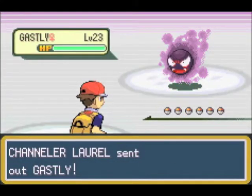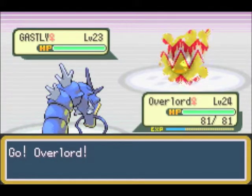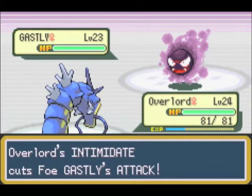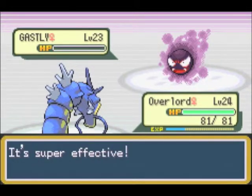Anyway, now we've got the Silph Scope, we can see the ghosts, and this is a Gastly. They're all Gastlies and Haunters - it's actually mostly Gastly, so there's very little variety in this dungeon at all.